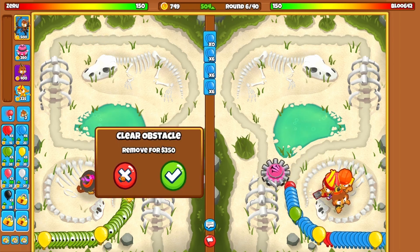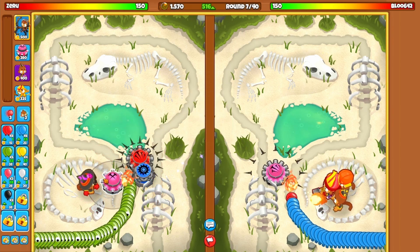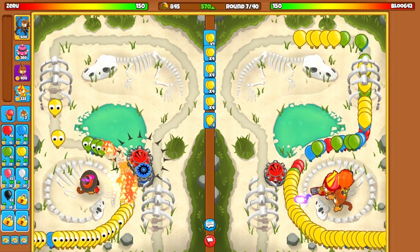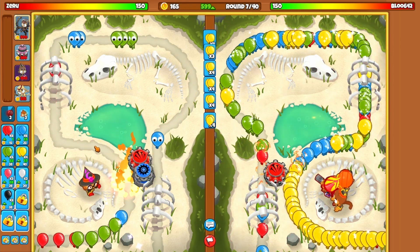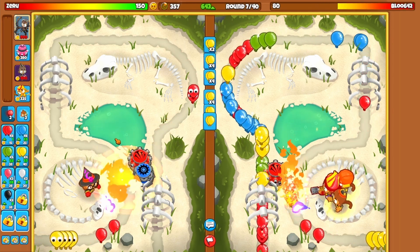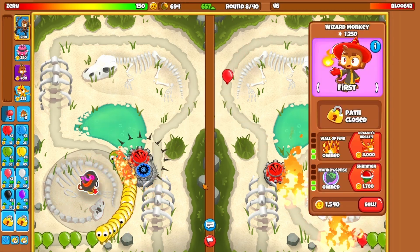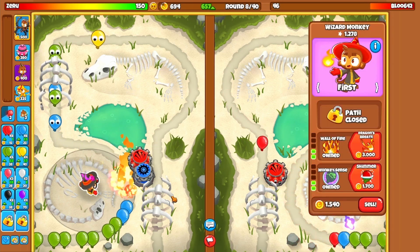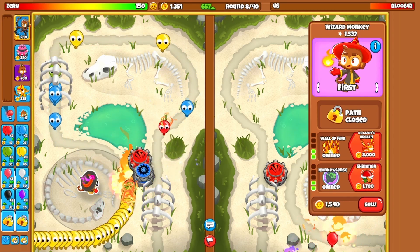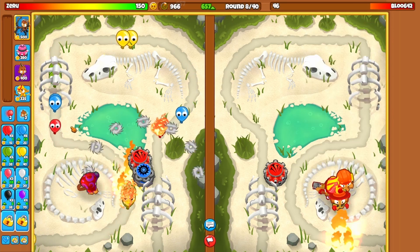I'll remove this later so I can place more tax on this line. A blade shooter right here doesn't sound bad. I'm gonna start dropping yellows — they're getting pretty far, so I'm gonna bloom boost. Give me first blood, thank you! I'm forcing him to upgrade, still sending bloons. He's losing a lot of lives — wow, that was a good boost. Now I'm gonna start saving up for shimmer so I don't get overwhelmed by camo purples.